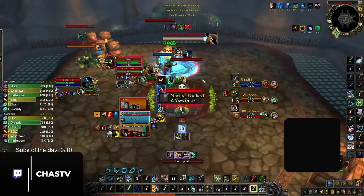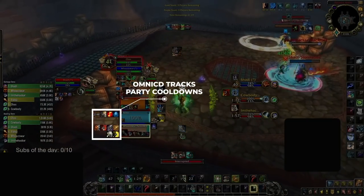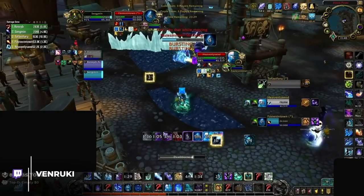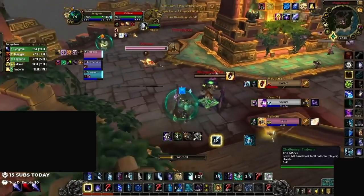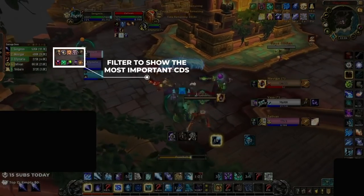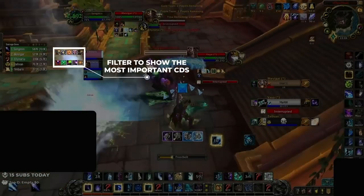Once you have your Omnibar set up, we highly recommend getting Omni CD. This addon tracks party cooldowns, which is important for normal organized arena, but also for any form of solo queue — since without communication, it is nearly impossible to keep track of your team's cooldowns. Just like before, make sure you're filtering CDs on a class-by-class basis. You don't need to track every ability your teammates have, just important things like major defensive and offensive cooldowns.